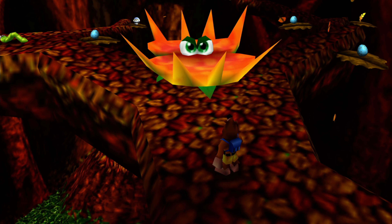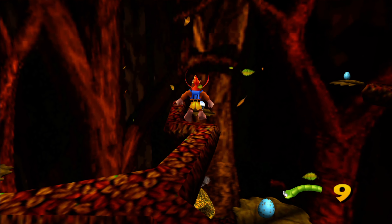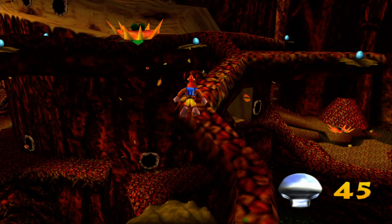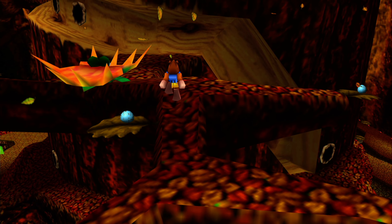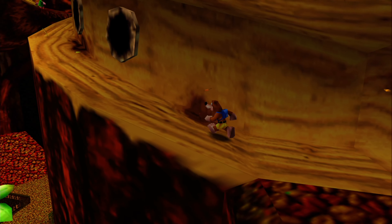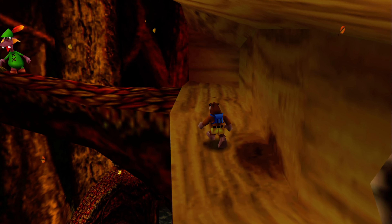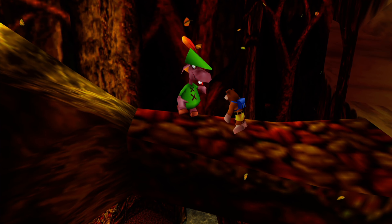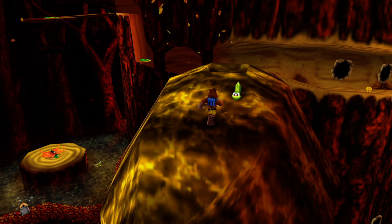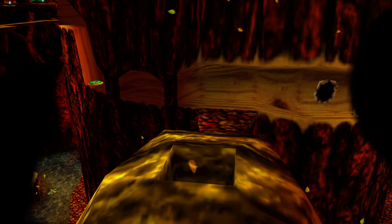Station one - branches. Caterpillar here, and a Mumbo token. There's also a Mumbo token in summer here - I'm pretty sure I never picked that up in summer, but at least allow me to point it out. Station two - beehive. Caterpillar. Every single one of these areas actually has caterpillars, making it very easy to collect enough of them.